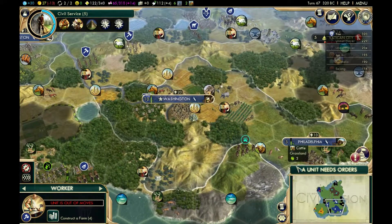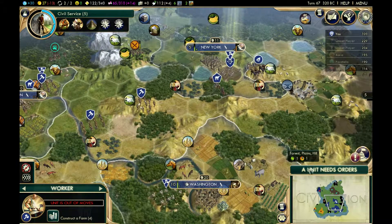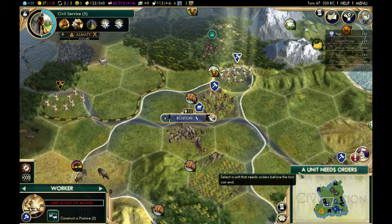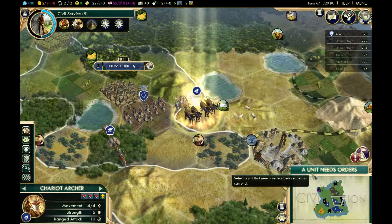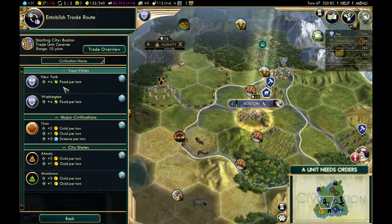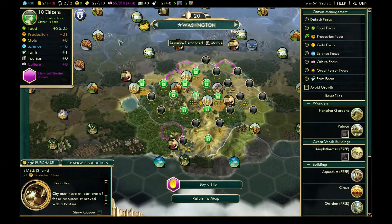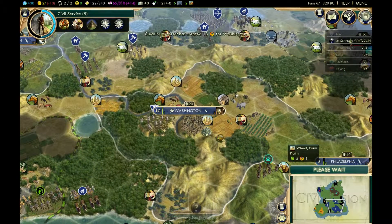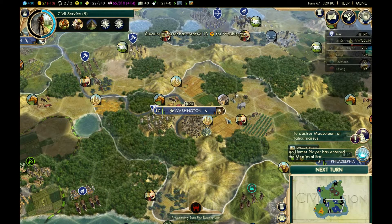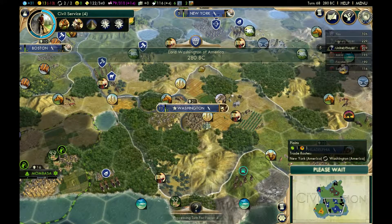Boston and Philadelphia are way too small to consider building roads. New York could conceivably have a road at some point soon. I'm going to add some production to this cattle and send food back to Washington yet again. This city is growing exuberantly quickly, which is great.